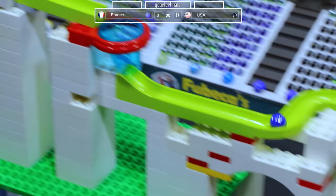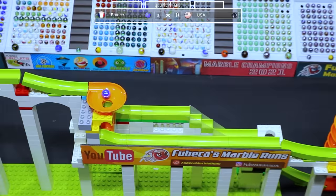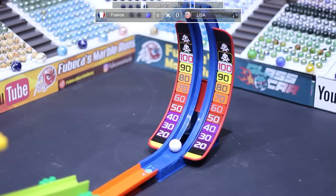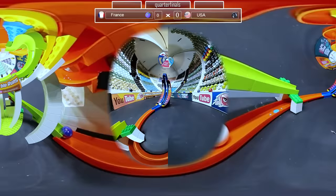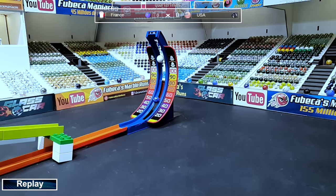Now it's time for France versus the US. France will be going off first. Really right here is the most pivotal point in the course for these marbles, having to decide which side of the Y they want to go down. They go down the stairs and they get pretty high up on the wall as well. Will it be 100 or will it be a dead zone? That is definitely the quicker way — I wouldn't have expected that from looking at this course.